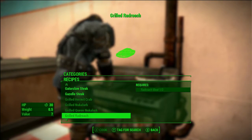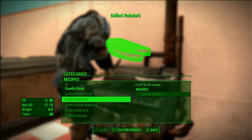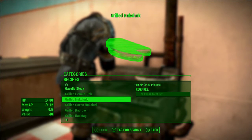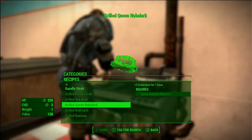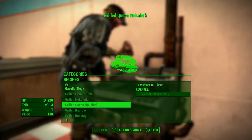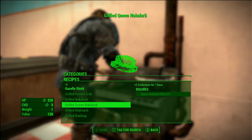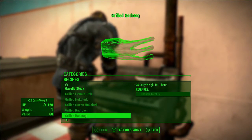There's grilled nuka lurk, which is just a little better than grilled mirelurk. There's also queen nuka lurk — I haven't even seen it yet — but it gives endurance three for one hour. Queen mirelurk steak only gives endurance two, so you get about 20 extra HP and one extra endurance, which is pretty cool.